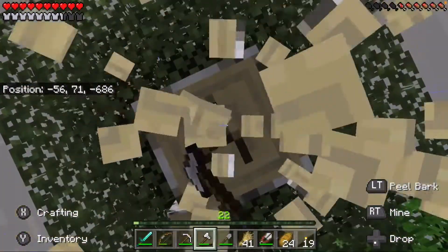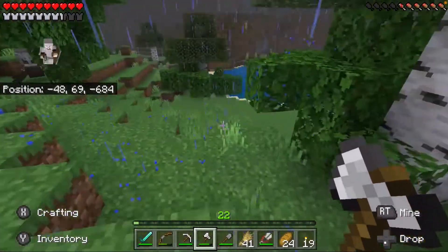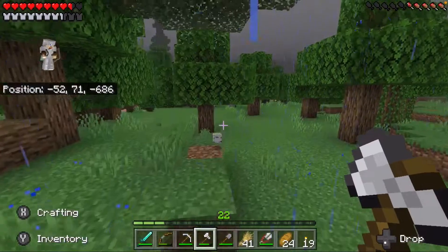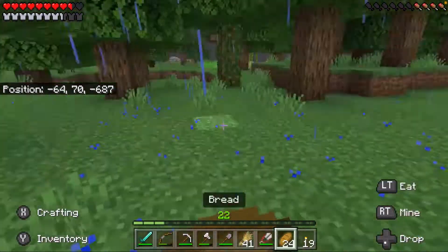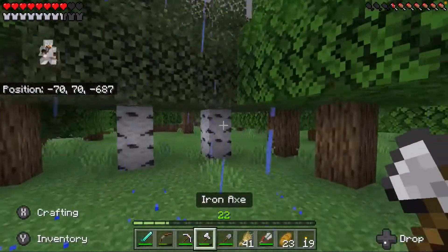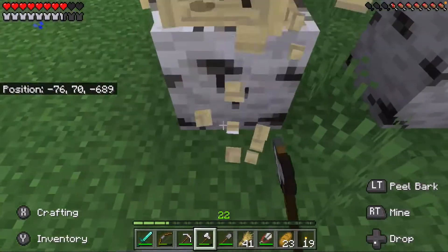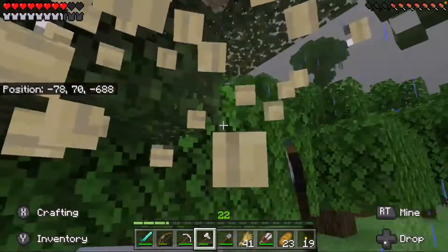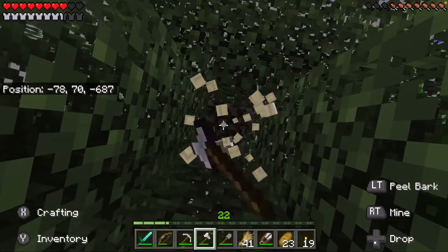I like how the world's looking so far. We got the villager breeder — it's not my best build, but it's a suitable start. It's a villager breeder, it's not supposed to look nice, it's just supposed to be workable. This is why I live on the beach — mobs can't sneak up on me. I'm gonna get this last tree and head back, just trying to get wood in advance so we're not doing it later when I have all the wool from the sheep.